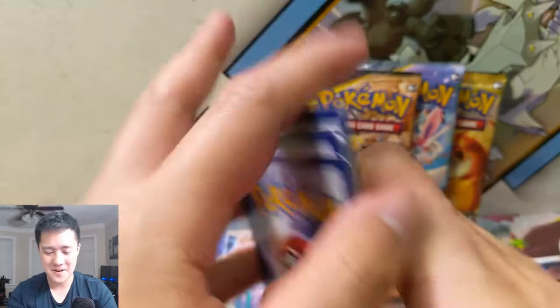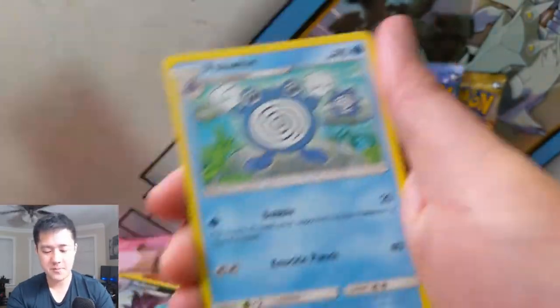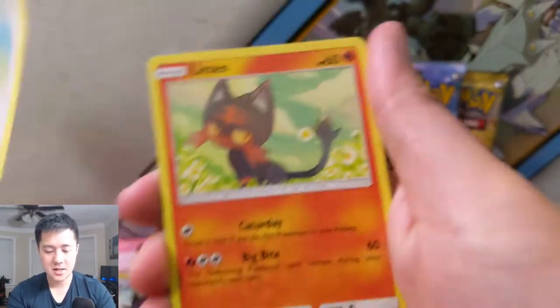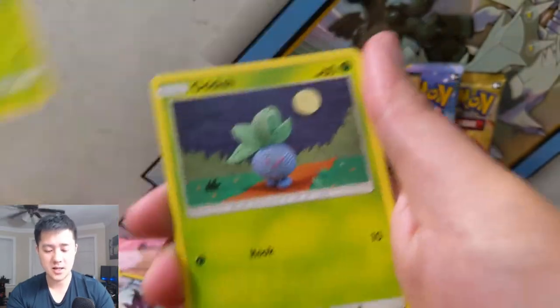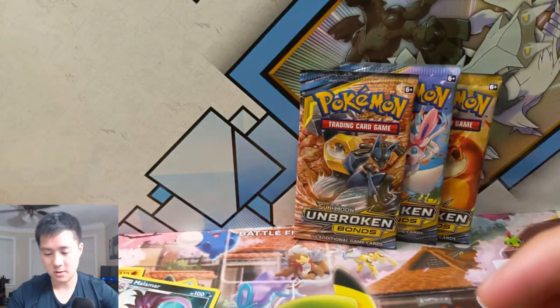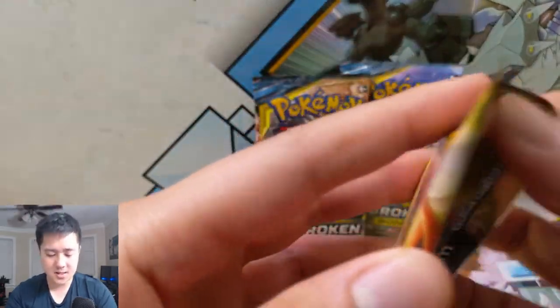All right, four packs remaining. Fighting energy, Fairy Charm, Poliwhirl — love that art — Evolution Soda, Lickitung, Litten, a Tangela, Oddish, Rhyhorn for the reverse, and then we have a Rhyperior. This is a little rough guys, it's not going well — cold streak. Let's get at least par for the course, which is like at least one good hit.